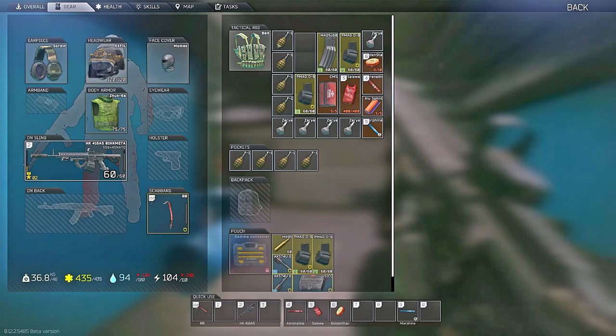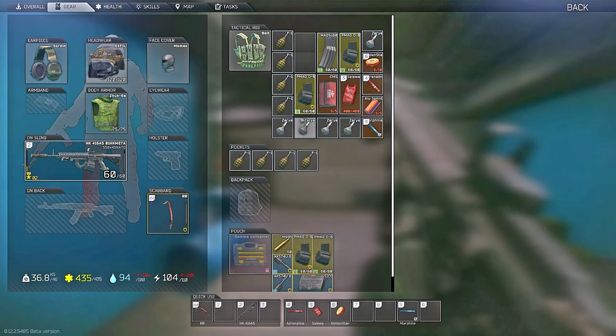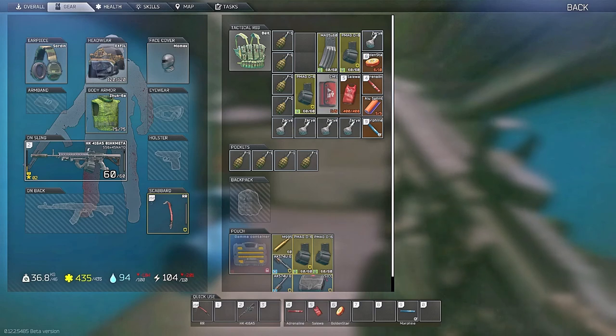First off, here's my loadout. I like bringing at least 8 F1 grenades into each raid and a ton of flashbangs. Sometimes I'll bring a smoke, usually a beta backpack, where I'll put the CMS kit. I use a morphine right when I spawn — it only has a 2 second use time, so instead of taking 7 seconds for a golden star, you can just pop a morphine and get on and push that spawn. I also use an adrenaline, like a panic button, if I take a lot of damage.